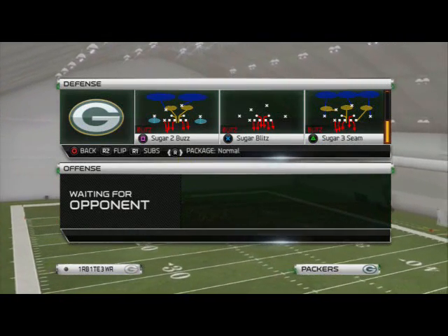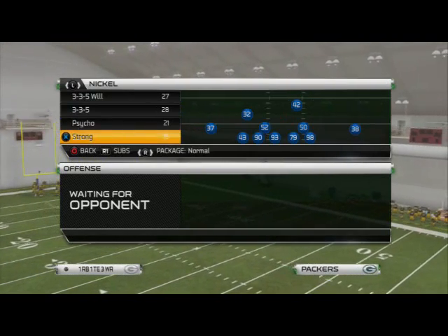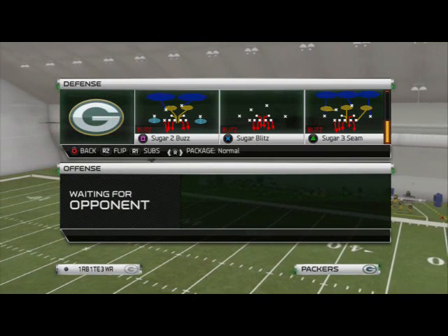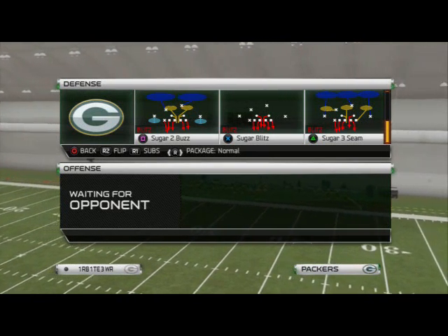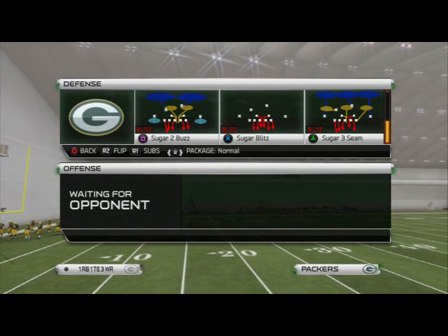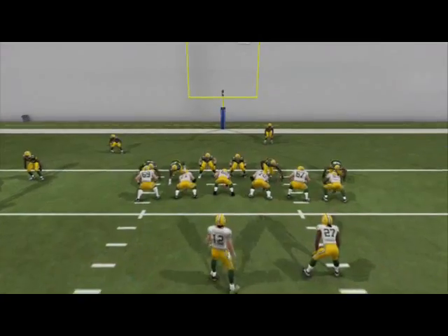Good morning, Man 25 Gamers. In today's video we're going to be taking a look at the blitz of the day, and this comes from the Nickel Strong formation. This formation can be found in the Atlanta Falcons defensive playbook as well as some others. The play is the Nickel Strong Sugar Tube Buzz.